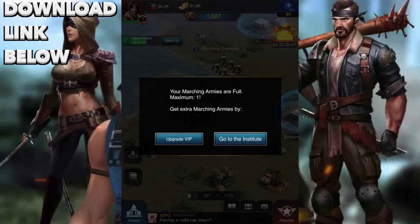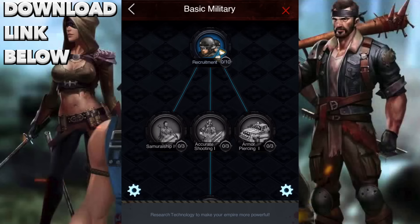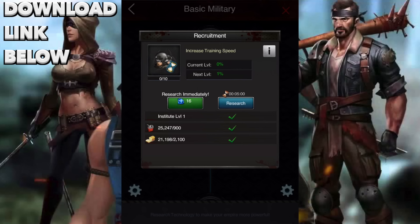Let's go to the Institute and do some upgrading — increasing training speed is the first step for what we need. Let's go back home to our base. If you want to download the game, go ahead and click the link below. I'm sure you guys will enjoy it — it's pretty fun. There are still a lot of things I didn't touch, but I'll leave you to discover them.